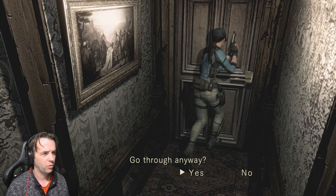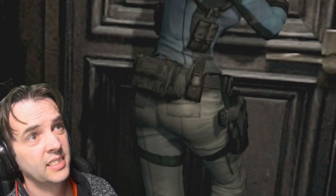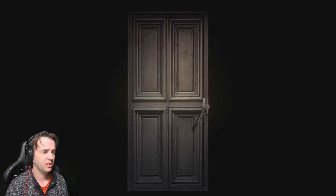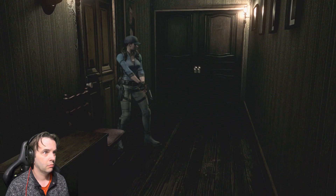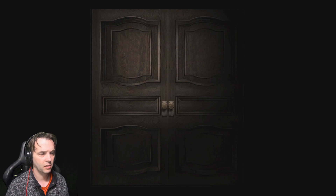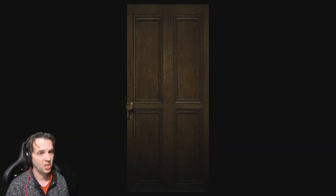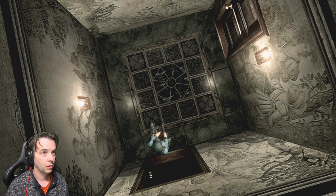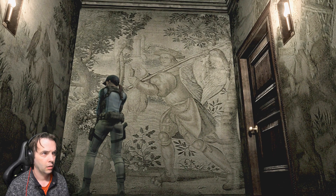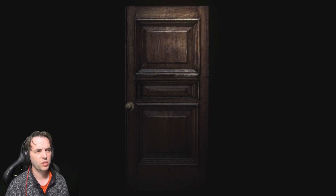The door looks like it's ready to fall apart. Go through it anyway? I think I'll be a misogynistic pig and look at Jill's ass for the next five minutes, if that's preferable. Jill, let's go through it. If it breaks, it breaks, you know? We can always fix it. Why did the camera do that? It's very quiet in here. Can I go through these double doors? I can. I don't like double doors. They're intimidating. Can I go through here? I can. See, this is when I'm going to start getting lost. And regret my life choices. This seems familiar. Which door did I just go through? This room seems familiar. I don't know why.